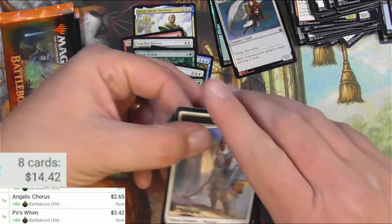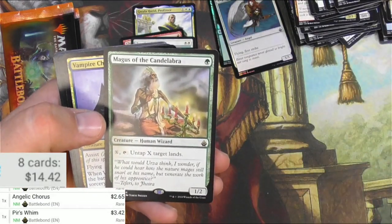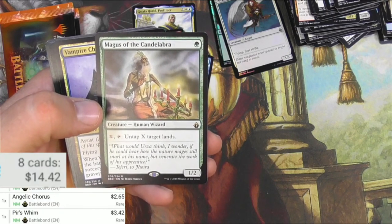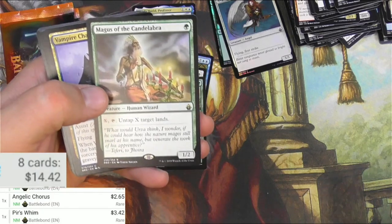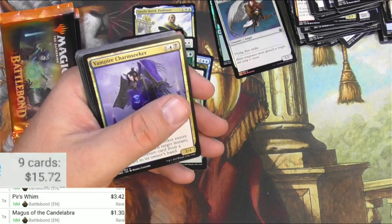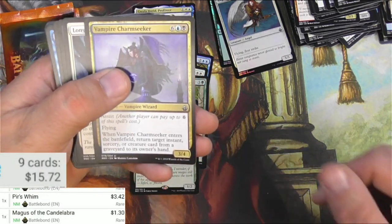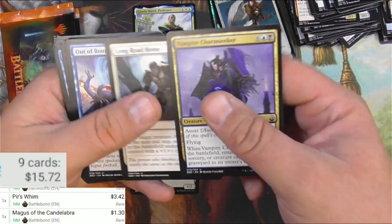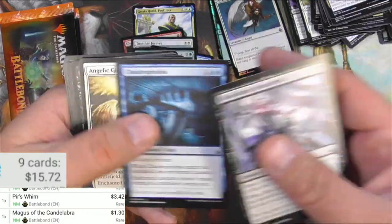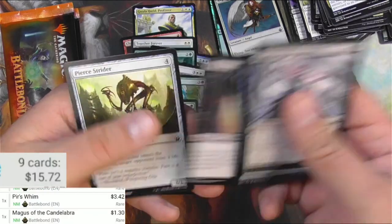There's like a little sweet spot to opening these. The Warrior. Mages of Candelabra — you can pay X to untap X target lands. So he's a Candelabra of Tawnos on a stick, but he's not from the original Antiquities set so he's not worth much more than a dollar. Charm Seeker, Out of Bounds, Scoundrels, Claustrophobia, Duo, Strider.